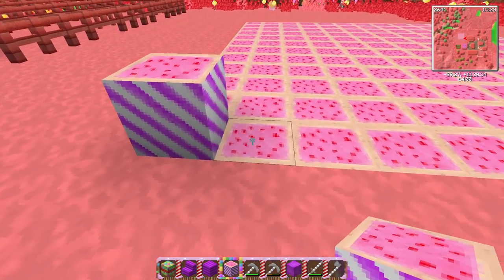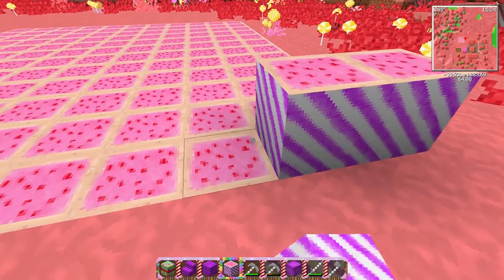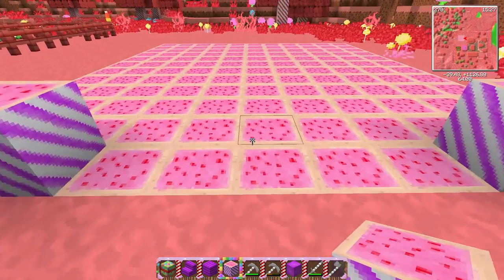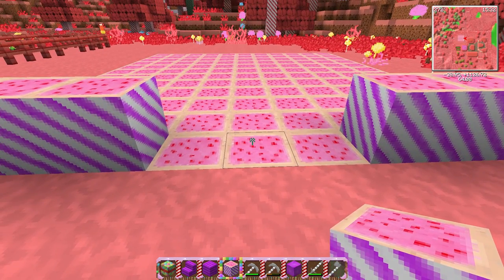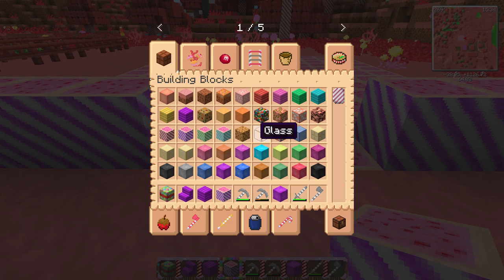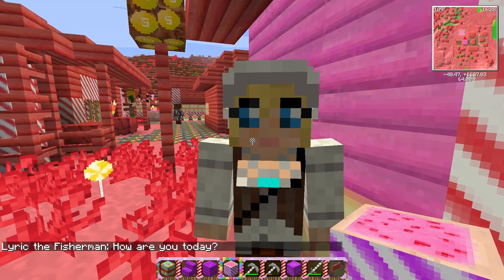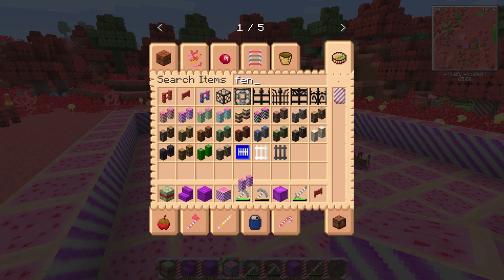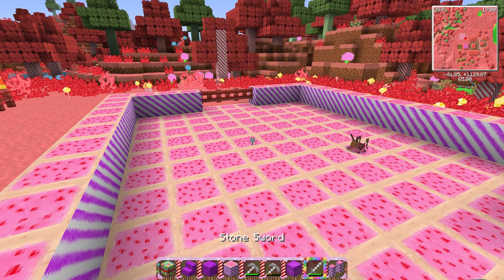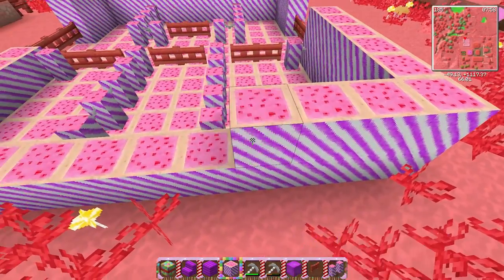Pop-tart floor is done! So I think I want to go ahead and use another layer of this to make the entrance to the barn, and I'm thinking we should put maybe a few gates here too. Someone was trying to look in my window — Lyric, you're always creeping! Look at this spruce wood fence post, that is so cute. We are so doing this inside our little barn, it's gonna be awesome.